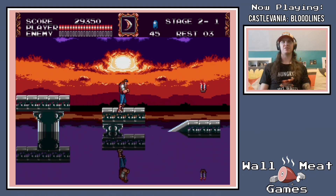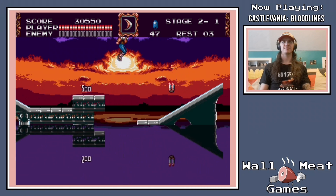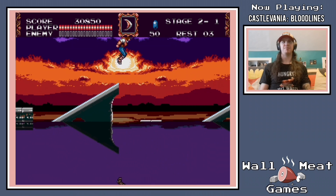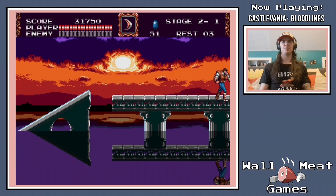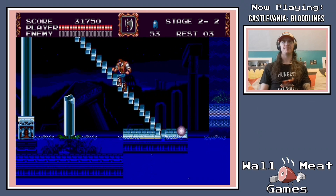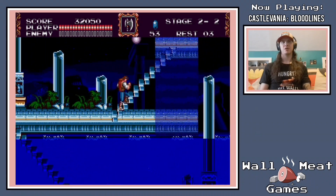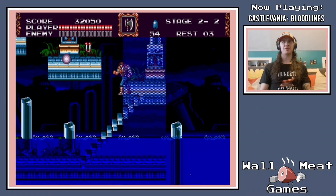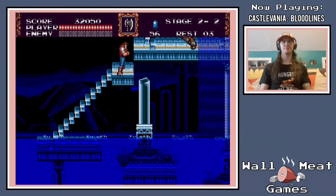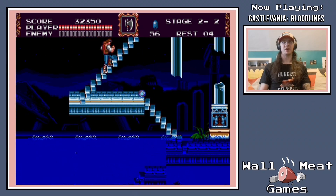Some really nice background effects going on for this level here. Something else I failed to mention is that if you hold your attack button down while you're whipping, you can actually do two consecutive hits with one whip. So that'll kind of encourage you not to button mash too much. And the axe here is especially useful for any of these vertical sections — it'll allow you to kill things before they quite become a threat. There's also a one-up here if you hit a candle with your axe, but you want to be quick so that you get it before the water rises.